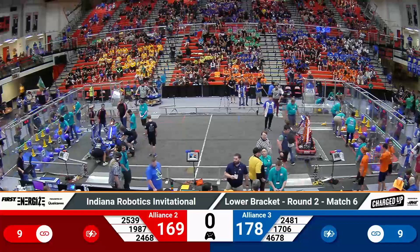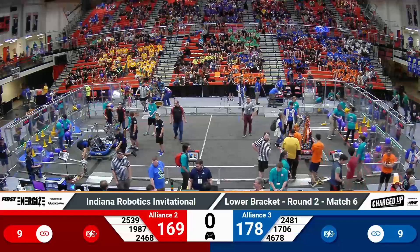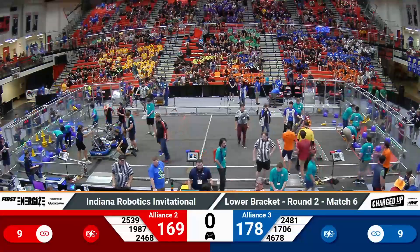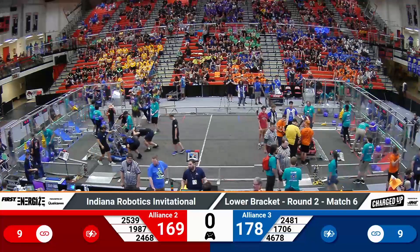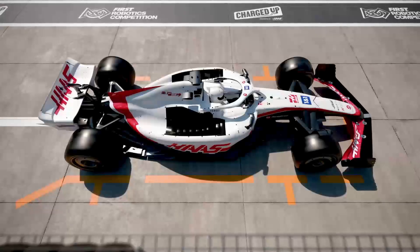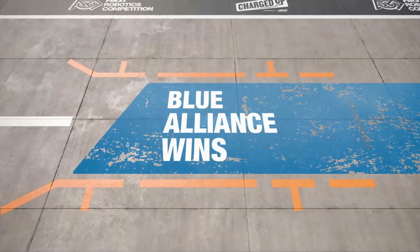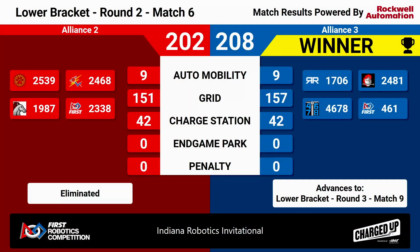As a reminder, this past match was a duel between our number two and number three alliances to see who's going to stay alive. An incredible match, folks. We've got two scores over 200 thanks to these six incredible teams. And it's going to blue, putting up a win of 208 points to the Red Alliance's 202. That means our number three alliance is moving on in the lower bracket. We'll see them next in round three, match number nine.